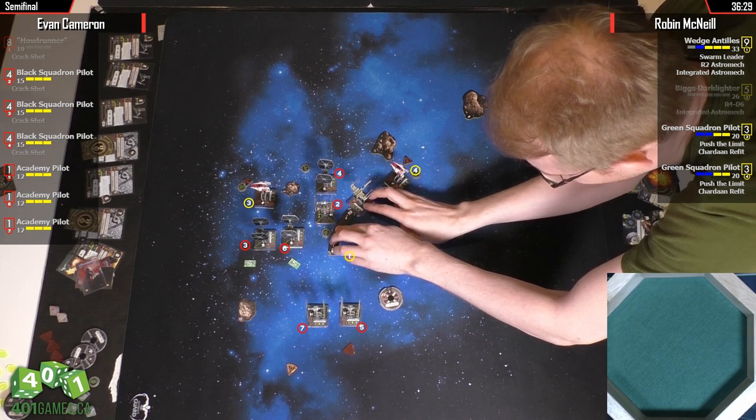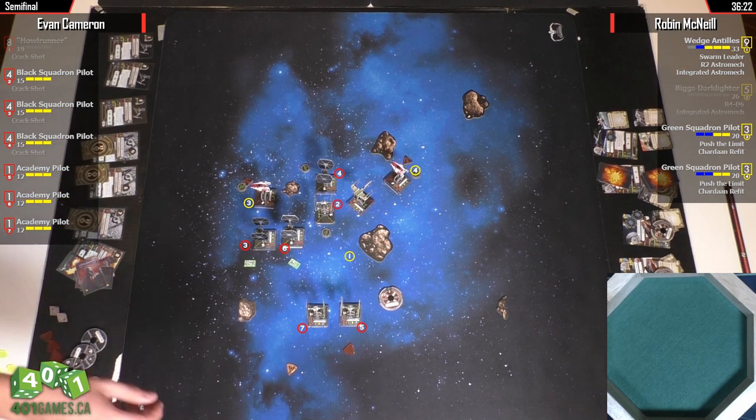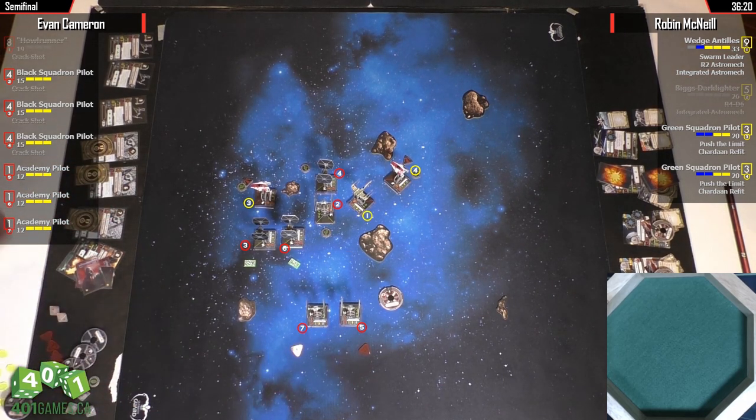It's a weird set of choices here. Robin ends up in a situation where he has very few shots. Oh, the A-Wing's fine — he only has one shot at him, maybe two. Maybe four, maybe six. And seven if he wants. It depends on how much he wants to try to burn down this A-Wing versus going after Wedge.